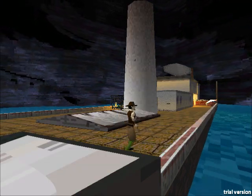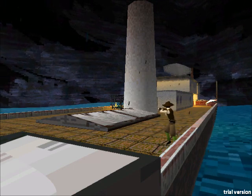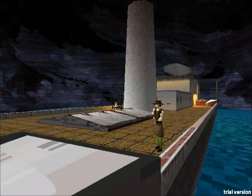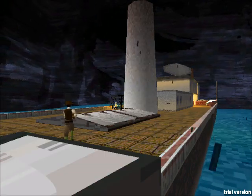Okay, so this is Water Hazard. It's a PS1-style game. We've got tank controls, we've got low-poly models. My mission: get into the ship. Okay, stop saying that.